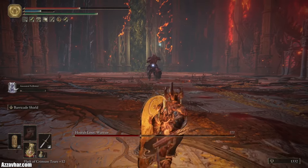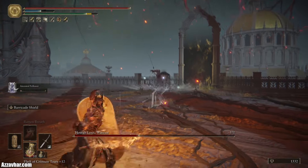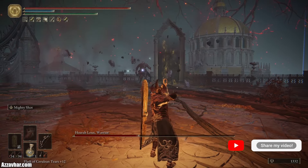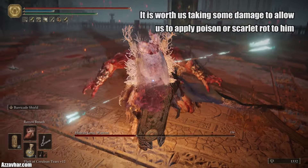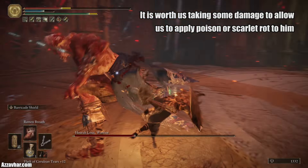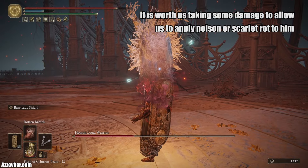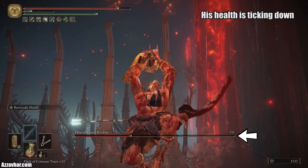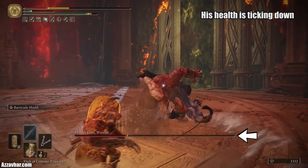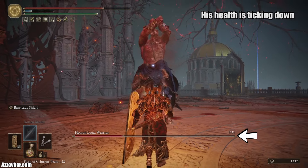This will push him into phase 2. At the start of phase 2 you usually start a little bit closer to him, but sometimes it glitches and puts you a bit further back. Usually if he roars he jumps up and goes into his earth shaker attack. Ideally we want to apply poison or scarlet rot to him — I'm going to use rotten breath and tank whatever hits he gives us. It's usually worth tanking his attack in exchange for applying scarlet rot, even if he power bombs you. If you keep an eye on his health it is ticking down and he's got the red aura around him.